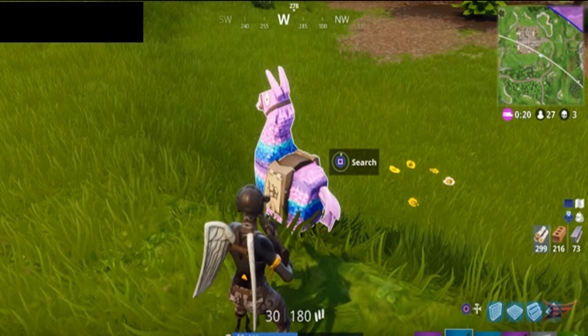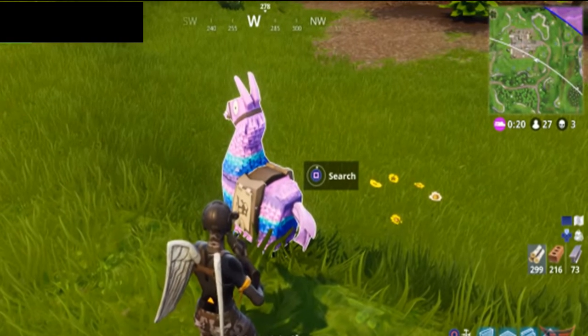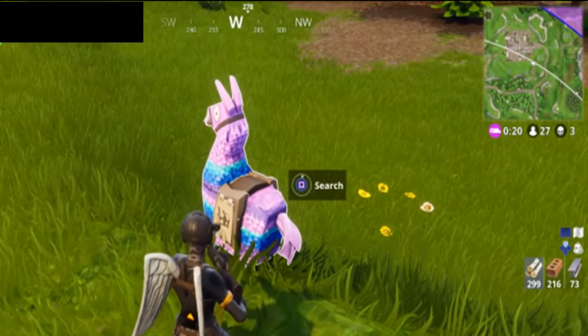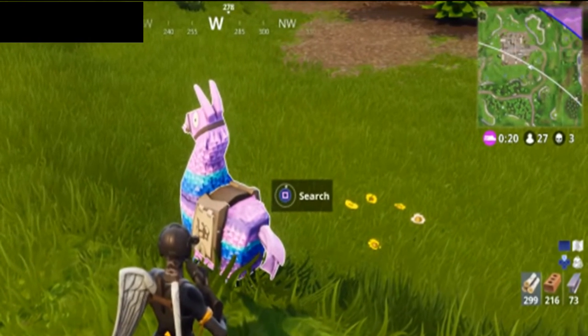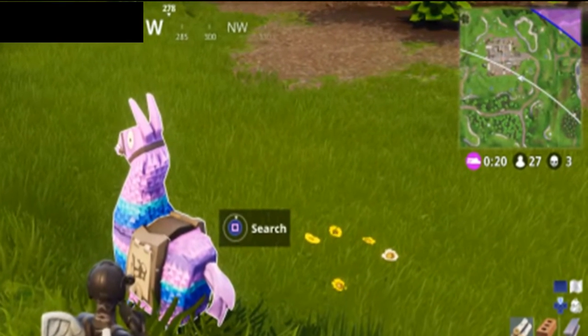The Supply Llamas mostly spawn on the outside of the new circle, because they are there to help players that come in from the zone and they lost some health — they are there to help them.